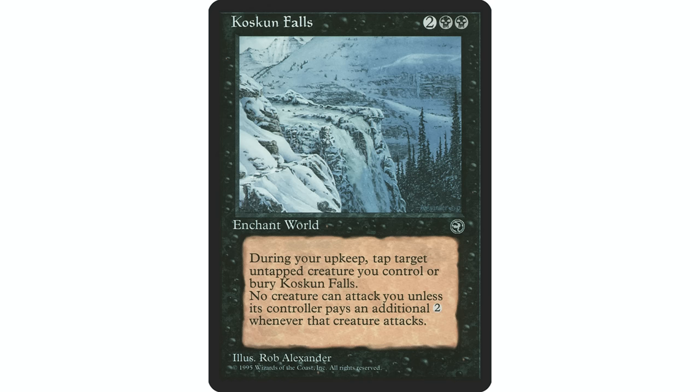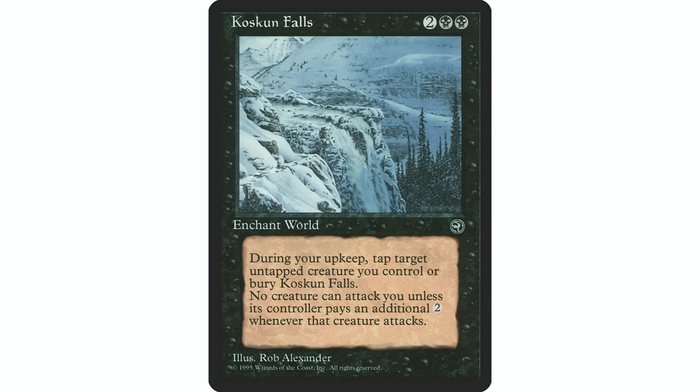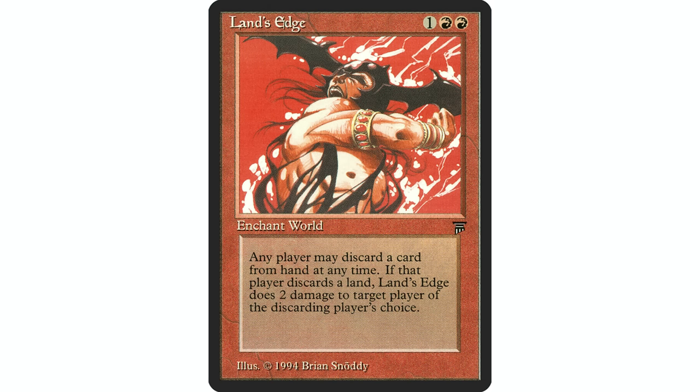Koskun Falls — two black black, world enchantment. At the beginning of your upkeep, sacrifice Koskun Falls unless you tap an untapped creature you control. Creatures can't attack you unless their controller pays two for each creature attacking you. It's essentially a black Ghostly Prison. The only downside is tapping a creature, which in a King Macar deck is only upside — you want to tap your commander anyway. It's a pillow fort effect in black, which you don't see often, so people might want to consider this for their decks.